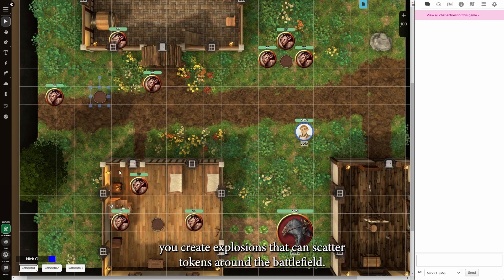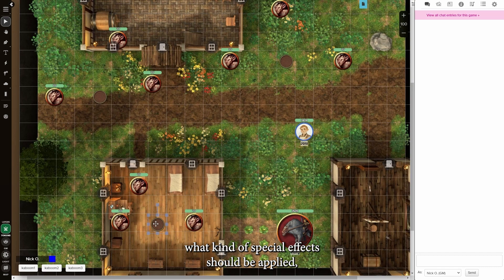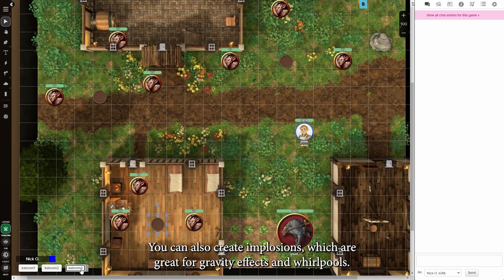The Kaboom mod lets you create explosions that can scatter tokens around the battlefield. You can specify how far the tokens should be thrown, what kind of special effects should be applied, and if the explosions should only affect tokens of a certain size. You can also create implosions, which are great for gravity effects and whirlpools.